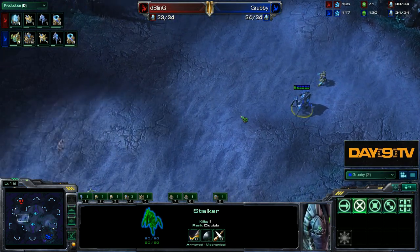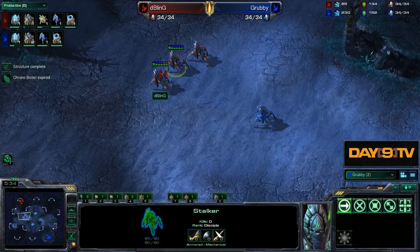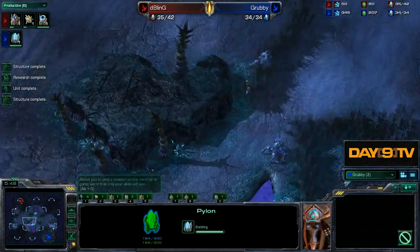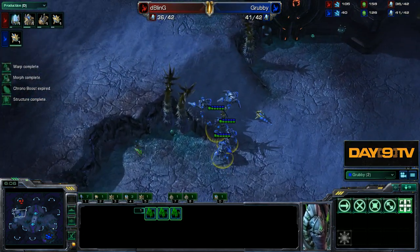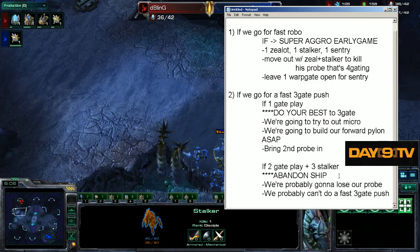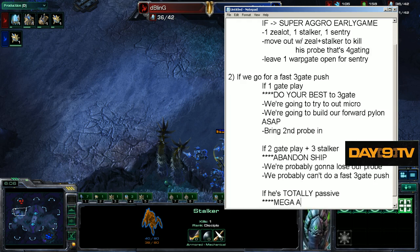The important thing to note is that you can always let the losses come to you — just let them happen naturally. Here, Bling actually goes for a three-stalker push, so we actually can't suicide our probe all the way in. But we are going to be going for this distance push. Ordinarily at 5:45, you warp in right here on his ramp. We don't have to abandon ship. If we go for a fast three-gate push — let me do one last category: one-gate play, two-gate play plus three-stalker, or if he's totally passive — mega-aggro mode.